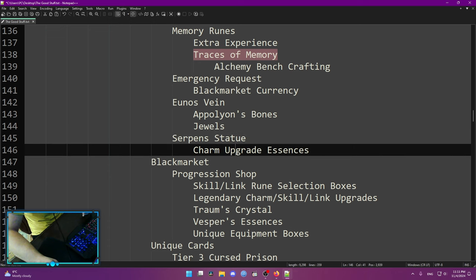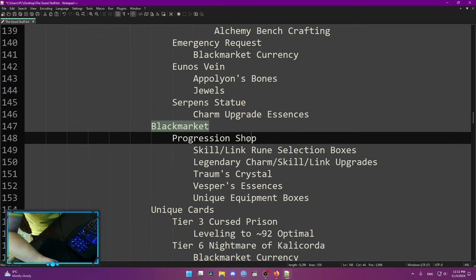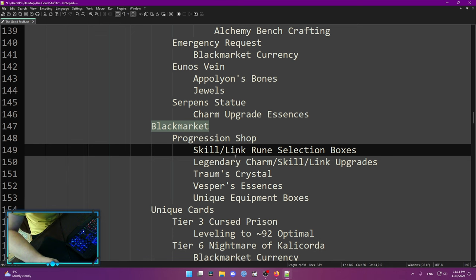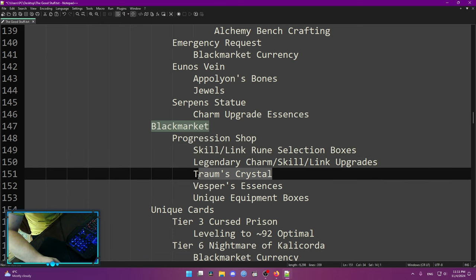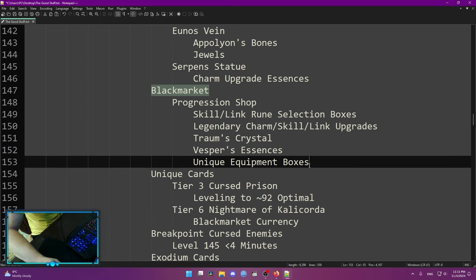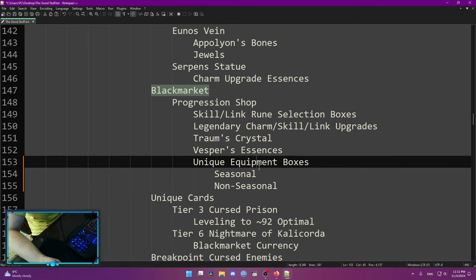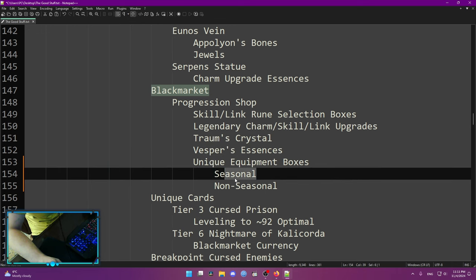Serpent Statue depends on you — if you feel you need some charm upgrades, do this. Black Market: what is it? It's basically a progressing shop where you can find skill rune selection boxes, legendary charm skill link upgrades, strong crystals to expand your skill board, best practice templates for easier crafting, and unique equipment boxes. Those can be seasonal and non-seasonal — every new season the black market is updated with specific boxes that drop specific seasonal uniques. Black market is a big thing — do it and don't skip it. It's done by accepting quests on your chaos statue every single day.